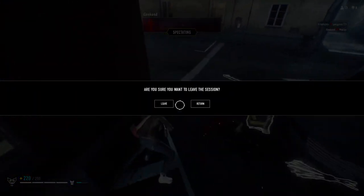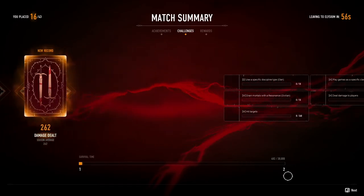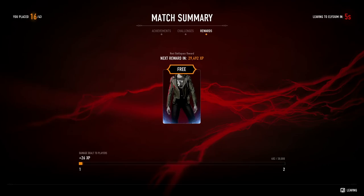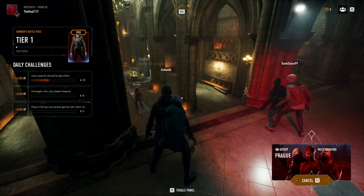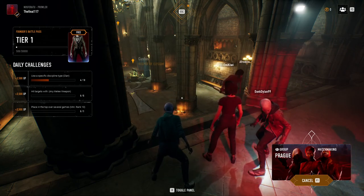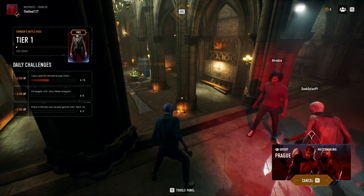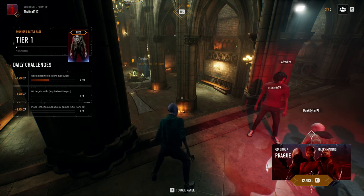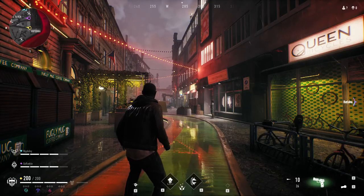Oh crap. Oh man, well — I tried. I did have fun though. Alright, so we're going to try one more time, but we're going to do a group match, since we already got an idea of what solo looks like. I think I'm going to choose the Brute, because it seems like the Brute is the most novice-friendly to use — very basic, you know, super jump and force push basically.